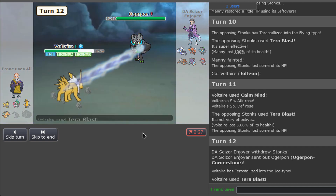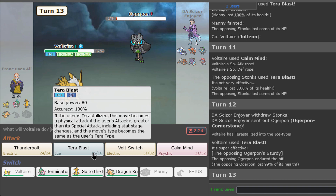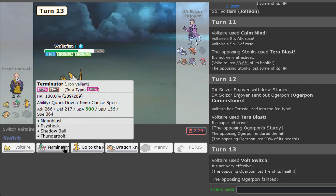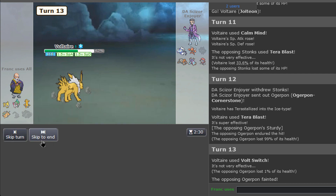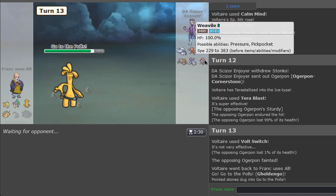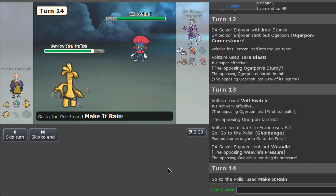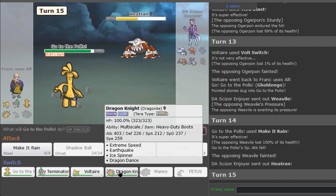Alright, we get the Ogre Pond. There it is. Just a Volt Switch now so we don't switch onto Caesar. I'm going to go to Goldango — it's the faster one, right? We do outspeed the Weavile. He does not know that. And we reveal the Scarf — and boom, down goes the Weavile. Perfect. That was fantastic.